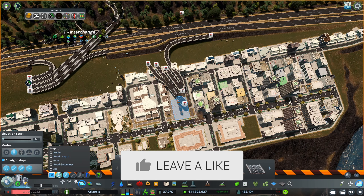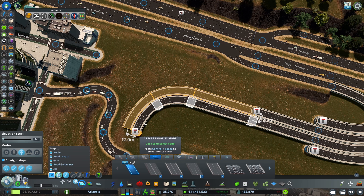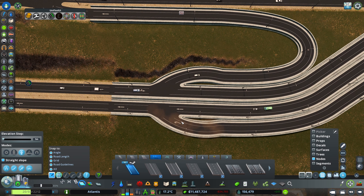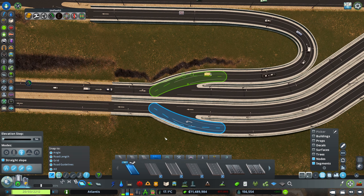Then I removed the roads that we don't need anymore because we have the connection to the left side. Finally making that connection — as you can see the highway is already working, it's all flowing, and I'm just making sure that we have all the proper setup.